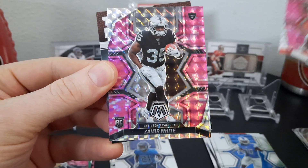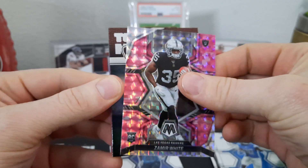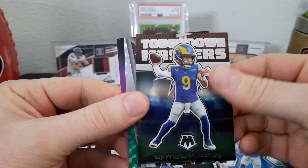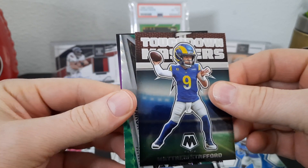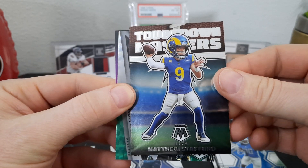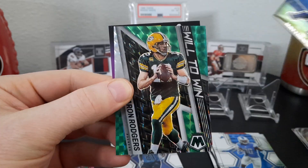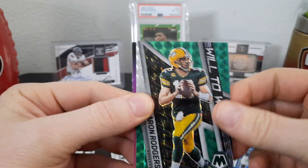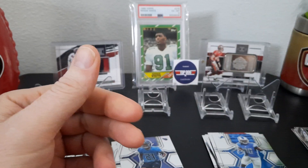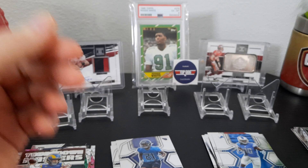And a Zamir White pink camo — that's a rookie. No luck again — no Brock Purdy and no Kenny Pickett. We do got Touchdown Masters Matthew Stafford, Touchdown Masters, and then another PC one — Aaron Rodgers green Will to Win. So we got some PC cards — not bad.